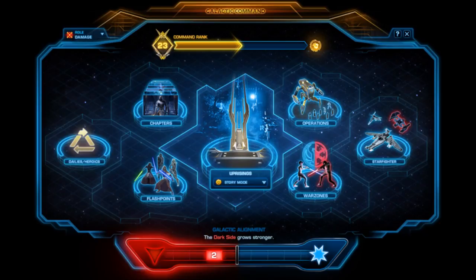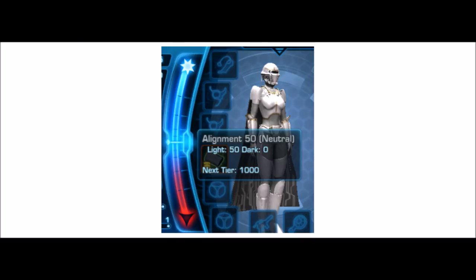Getting into how it works: the first thing you need to do is when you log into your character, you have to choose whether you're fighting for the light or the dark side. There's going to be a toggle in your character sheet and you decide. After you've decided on a character — you can be light side on some characters and dark side on others — you do activities, and everything from killing enemies to completing missions, story choices and more will count towards giving points to either the light or dark side.